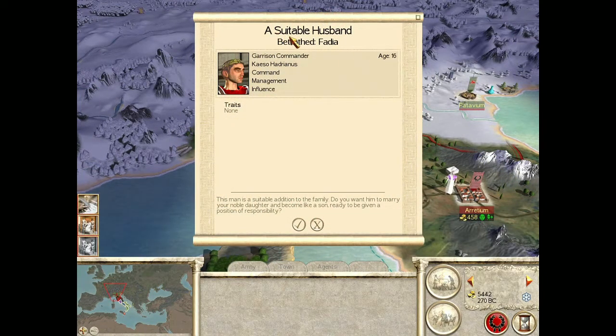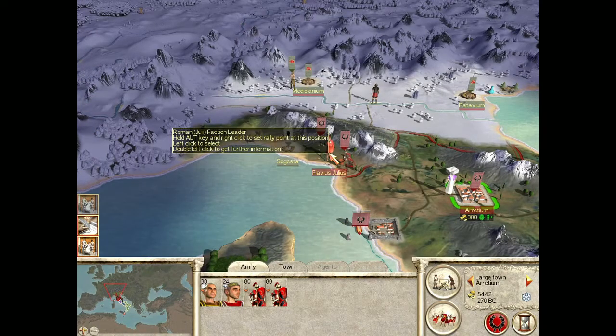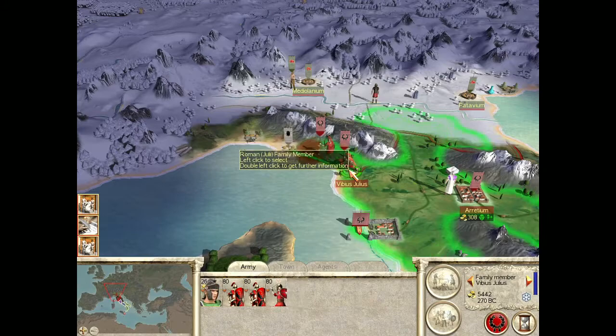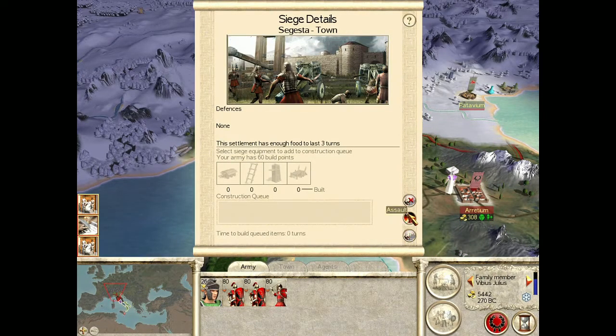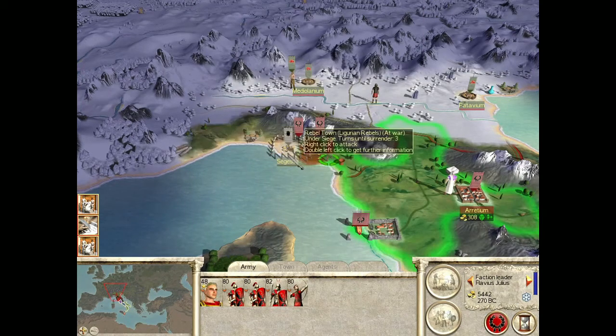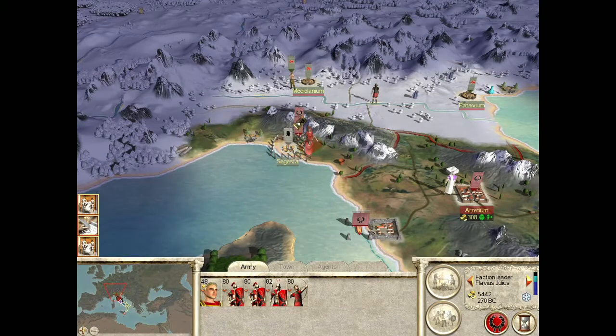Oh my God — a suitable husband, betrothed. This guy's 16. 'This man is a suitable addition to the family. Do you want him to marry your noble daughter and become like a son?' Yeah, why not? It's how you did it back in the day — you gotta play the game. Alright, so we're going to maintain the siege and we're going to join the siege. Two on one, baby.